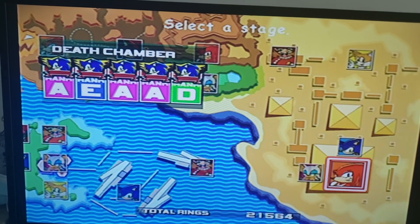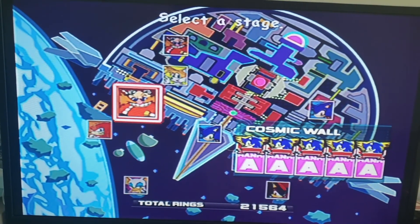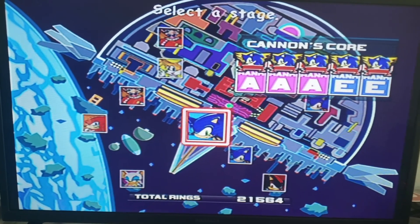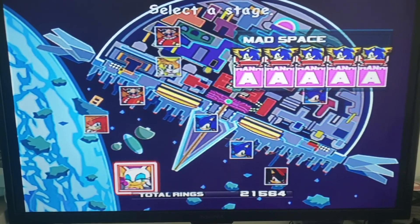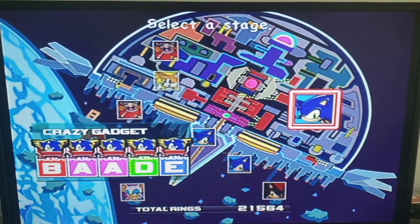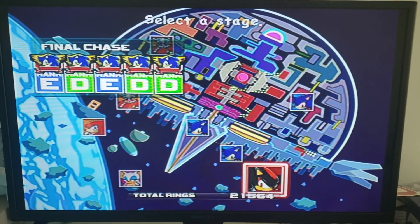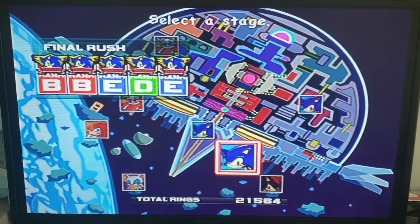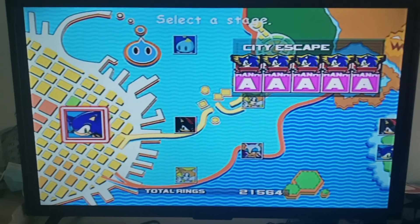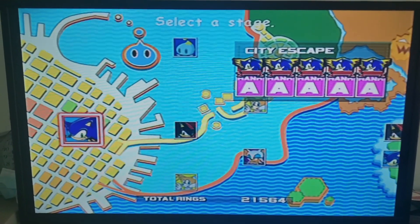This stuff needs a little bit of work. Cosmic Wall, all A's obviously. Not bad for Cannon's Core, actually. Mad Space, all A's — proud of that one. Space needs a little bit of work. Final Chase. So that's my progress — that's how I've done in my own time. If you've made it this far, thanks for watching this bit. Thank you for watching my Let's Play of Sonic Adventure 2 Battle. Hope you're having a great day. Bye-bye!